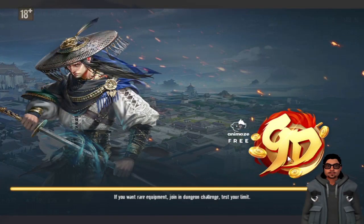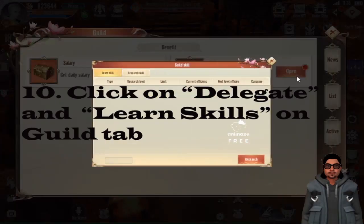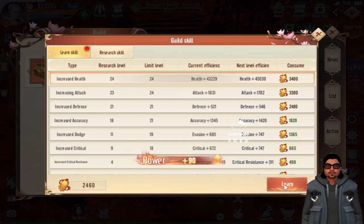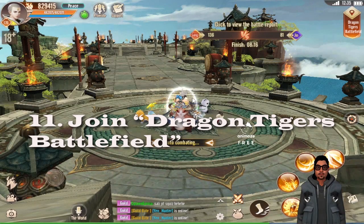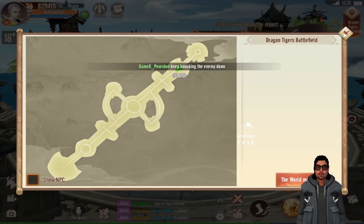Next, always click on Delegate in the guild. Whenever you go to the guild, click Delegate and learn skills. This gives you additional skills, so it's better if you learn skills every day from the guild.